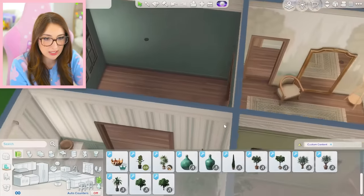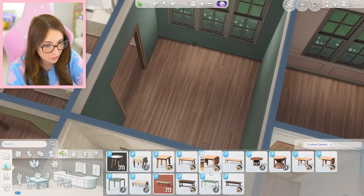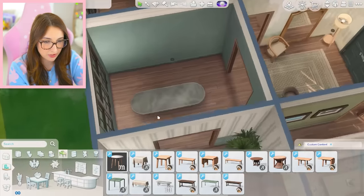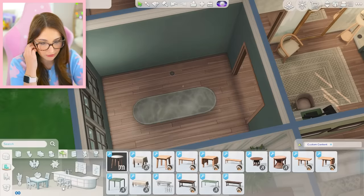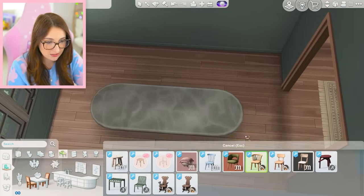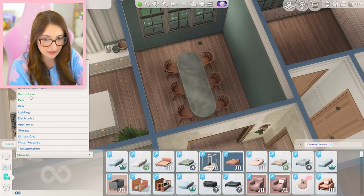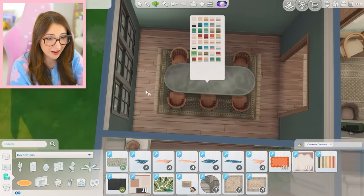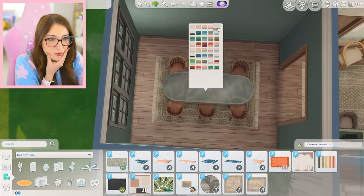Gorgeous. Moving on to the dining room — we've got some good options here. Loving that, loving that, I just think it's so pretty. It just complements this shade of green really well with that stone. We don't have a ton of dining room chairs, but I'm really liking these. Let's get my favorite rug — I feel like it's gonna look really good in here. Literally perfect. Even that default swatch is just so spectacular.